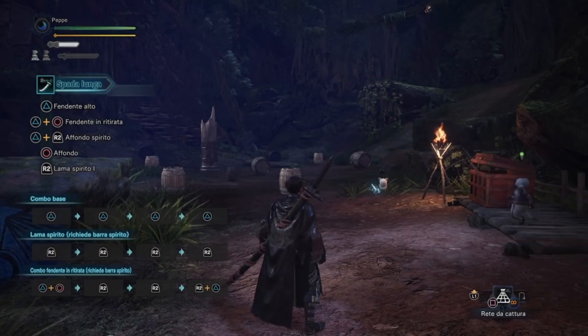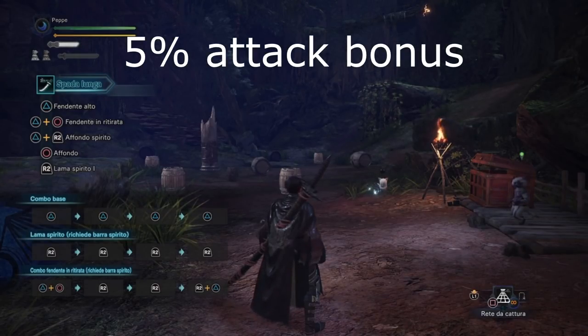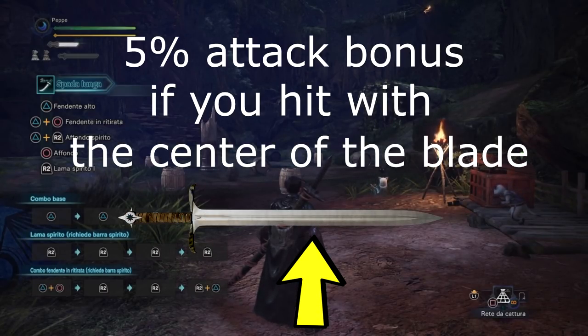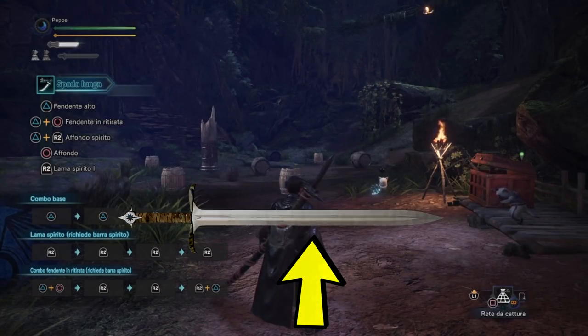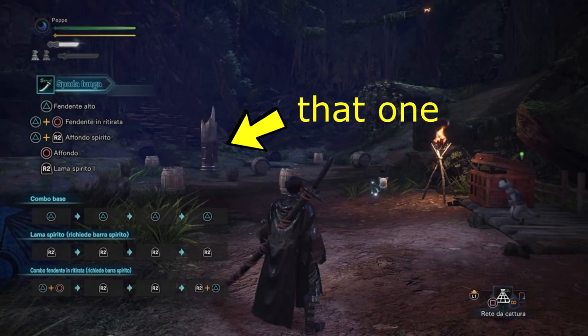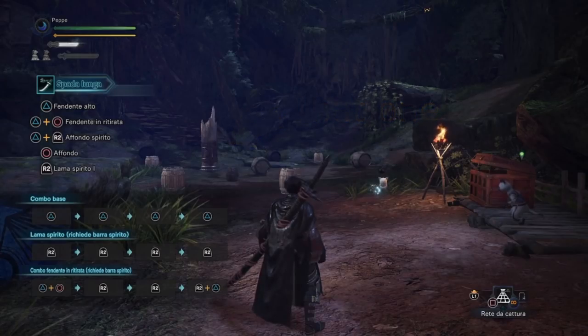C'è un altro moltiplicatore nascosto nella Longsword, che era presente su Monster Hunter Freedom Unite: stiamo parlando del 5% di bonus in attacco se colpiamo con il centro della lama. Quindi nel momento in cui noi colpiamo una parte del mostro, o in questo caso la colonna dell'area addestramento, con il centro della lama, il danno sarà leggermente più alto.